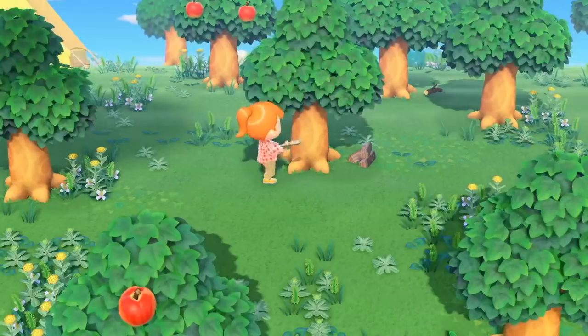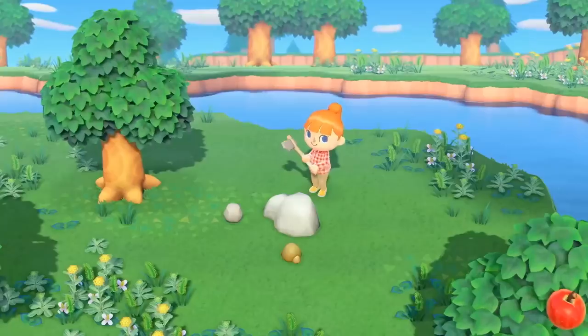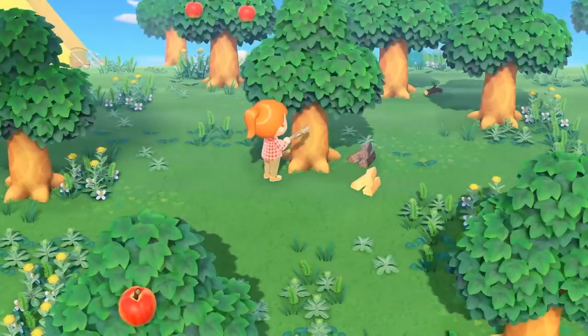Our next scene is the villager using her axe, which is interesting because you can see two different types of wood have come off of that one tree, and again the rock in the next shot. I'm curious what influences what types of materials you get this way.